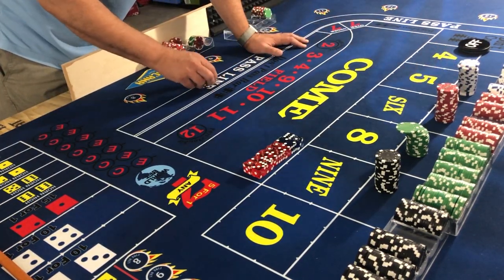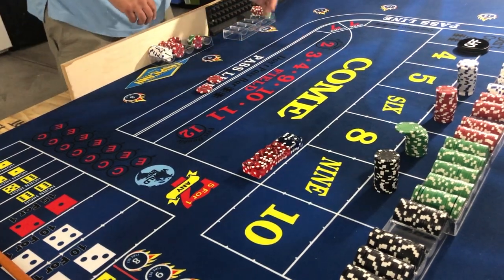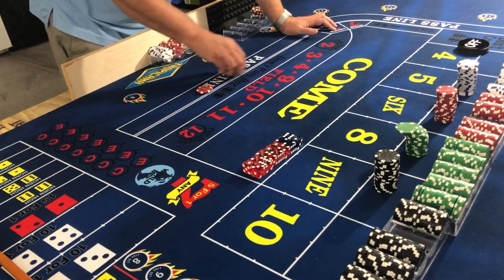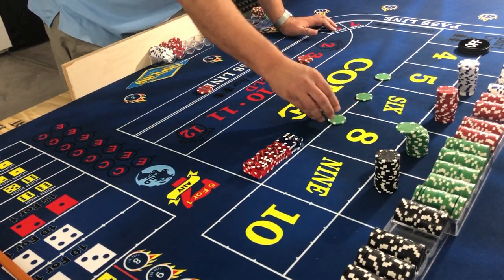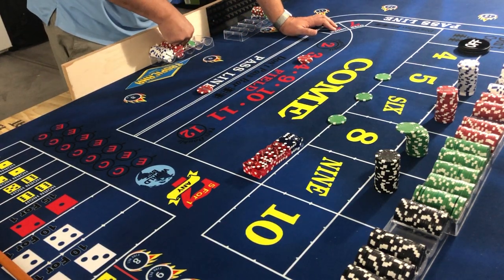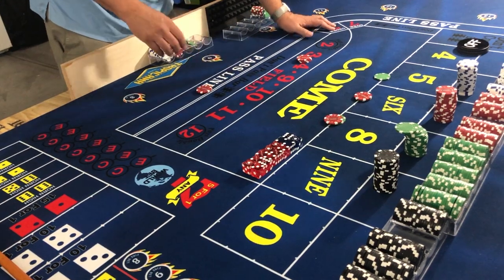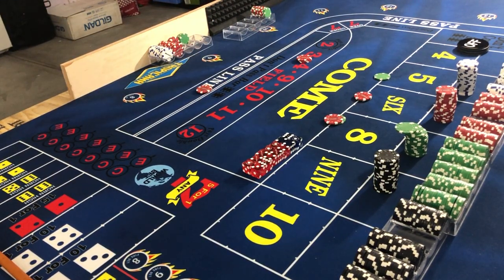We take all that money away and cry a little bit. The only good thing is we win on the pass line. We're gonna take our money, put $15 back on the five, six, and eight, and cap off the six and the eight.